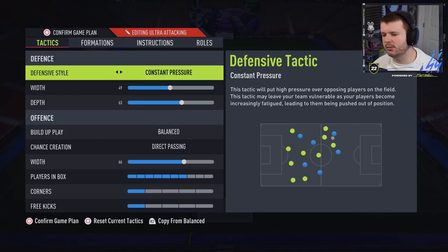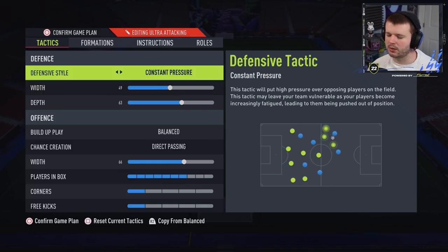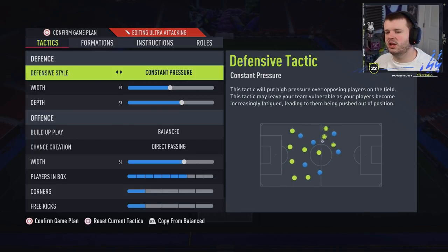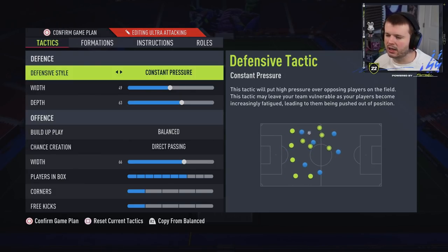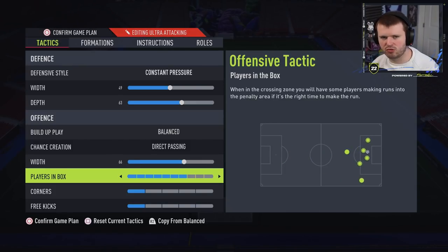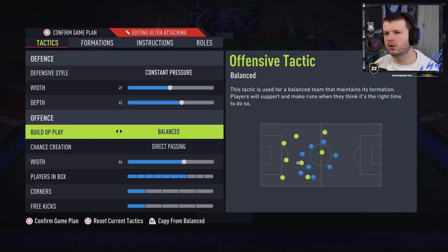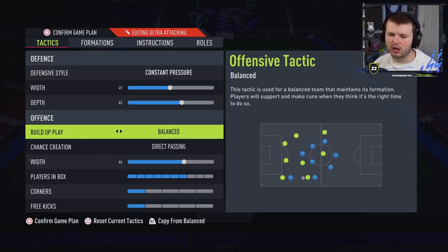The ultra attacking formation is for when I'm losing 3-0 and need goals. I used to run three at the back but that leaves you very open on the counter, so I came up with a tactic that lets me be really aggressive and make the opponent struggle to play out from the back, without leaving me too exposed in defense. We go constant pressure, 49 width, 63 depth, balanced direct passing, and high players in box — really looking to get forward.